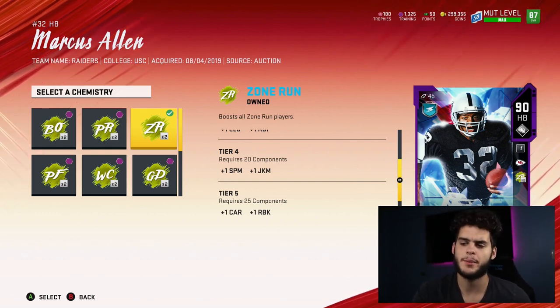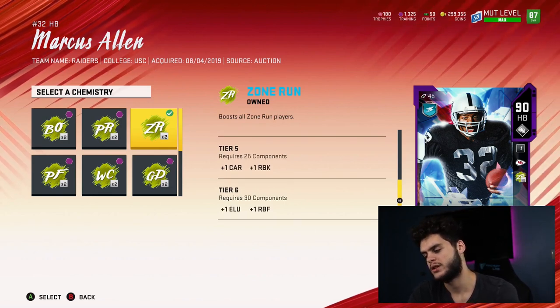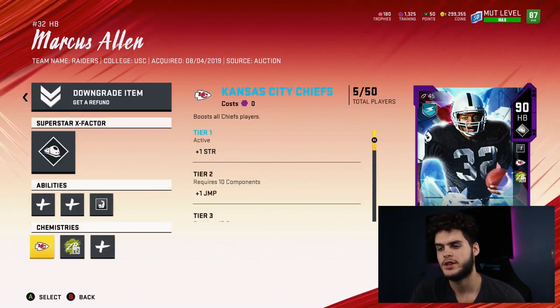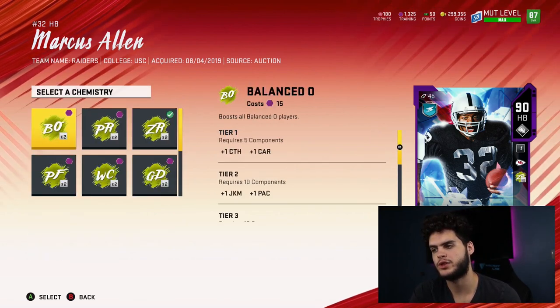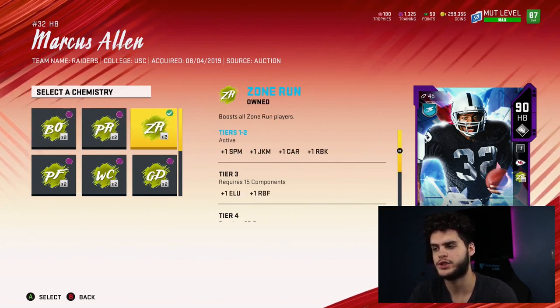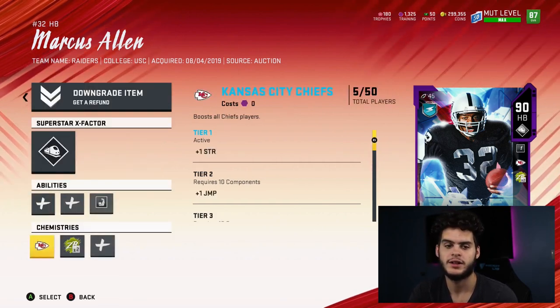To get everyone up in overall, you want to get to component 30, which isn't that hard — about 450 training to get everyone to 30 components. That's not too bad. I wouldn't really touch much else right now. Balance is good if you want to put it on the whole team, but I'm rocking with zone run because spin moves and juking are really good this year — the juking is really back.